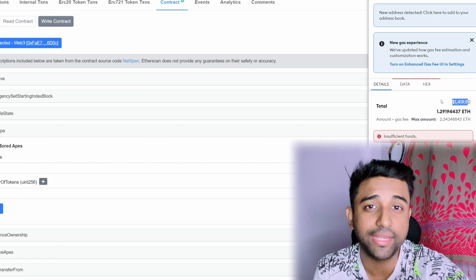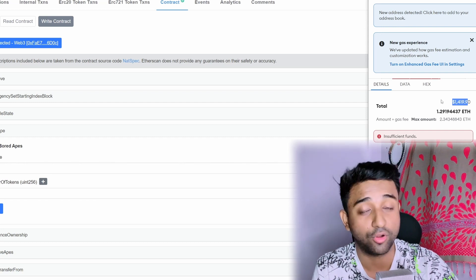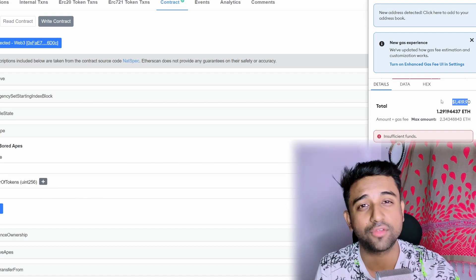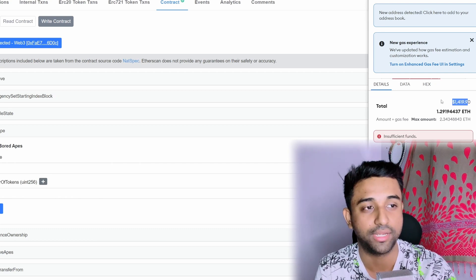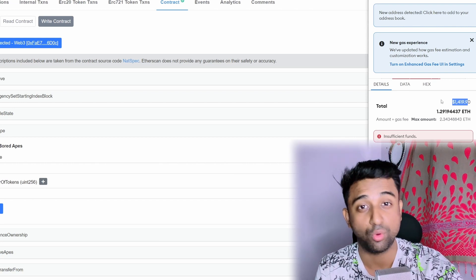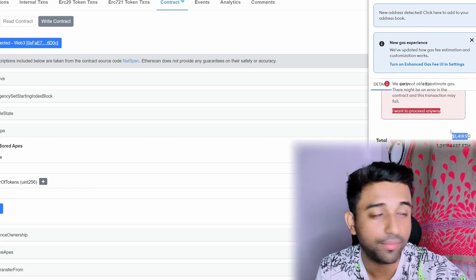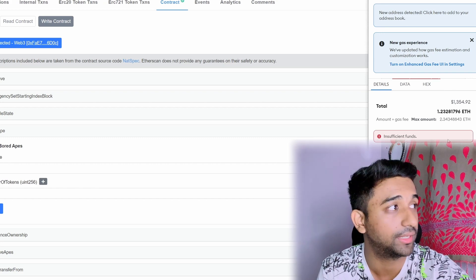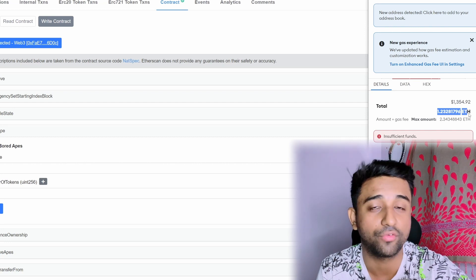Why is it asking me this much? Because this project has already minted out. Projects that have minted out completely will show an extremely high gas amount — it would not make sense at all. Whenever you see stuff like this, you need to realize that this project is sold out and you can't mint it anymore. Hence, reject it and move to the secondary market if you want to buy it, or move to some other project. If this project had not minted out, it would have given me the mint price and a reasonable gas amount that I could have accepted.